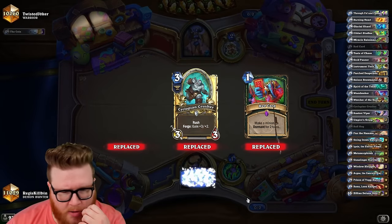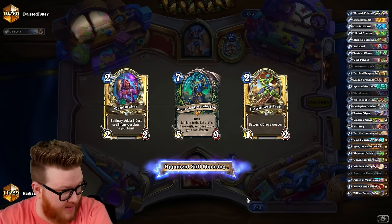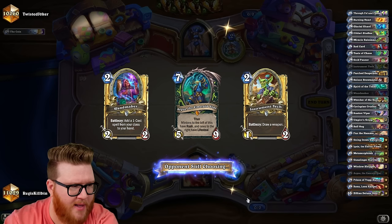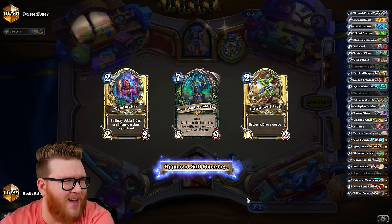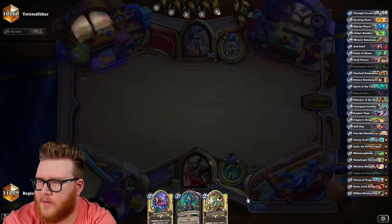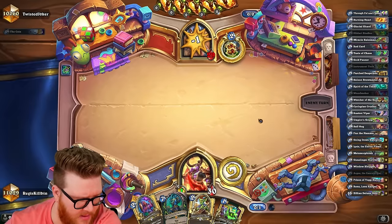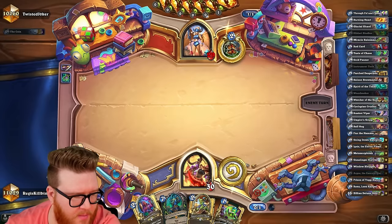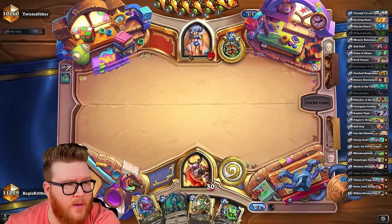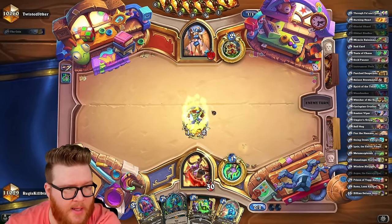None of these are good enough that we don't just hard mulligan for Umpire's Grasp. I just cannot understate the importance of Umpire's Grasp. It's not only enabling your Reno cards — that's part of it — it's just so freaking good, that's the more important part. It's unbelievably good. Ilidari Studies on one — now let's wait, we want to save that Outcast upside, so tech on two always, unless we draw Umpire's Grasp.